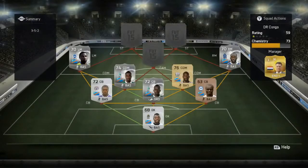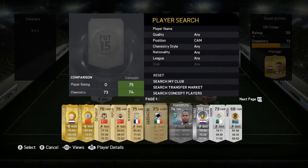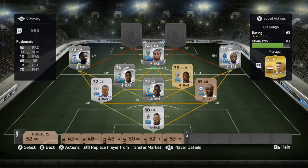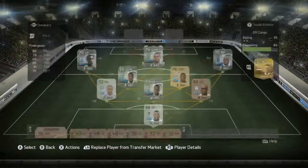For the central attacking mid, we have someone who's normally a striker so you have to convert him to get him on full chemistry. It's going to be — strange pronunciation — Fwaka Putu. He has 80 pace, 73 shooting, 65 dribbling, and 70 physical. Four goals and three assists in four games for 400 coins — pretty decent player.